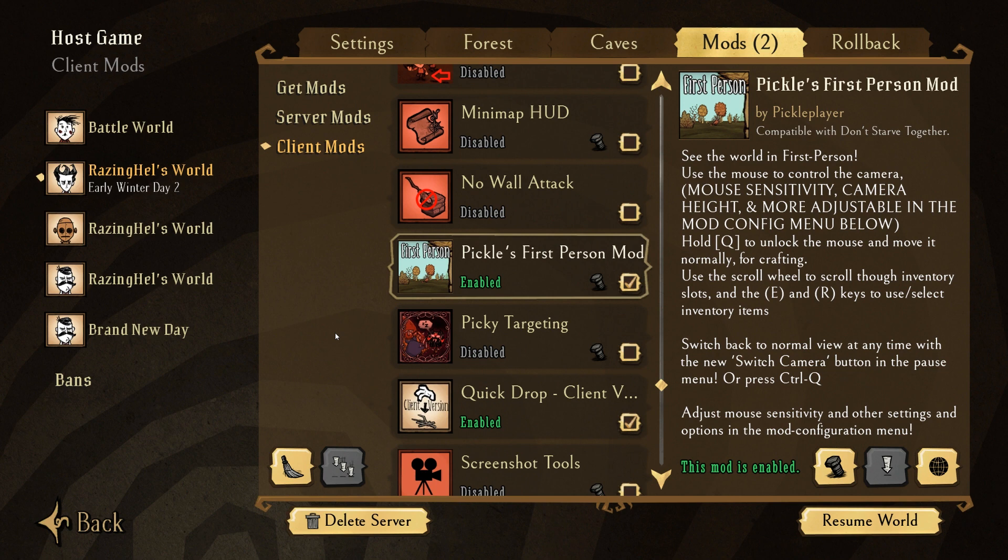First one we're going to be taking a look at is the Pickles First Person mod. At this point pretty much everyone has tried it out, but it's certainly possible you're seeing this video in the future and have not seen this mod promoted on the Steam Workshop yet. For those uninitiated, Pickles First Person mod by PicklePlayer promises to show you the world in first person. You can use the mouse to control the camera, the scroll wheel to scroll through your inventory, and the E and R keys to select inventory items. While you can have this mod enabled and view the world in first person, it is certainly possible to switch back to normal view at any time so you don't have to quit the game and go back to the main menu.